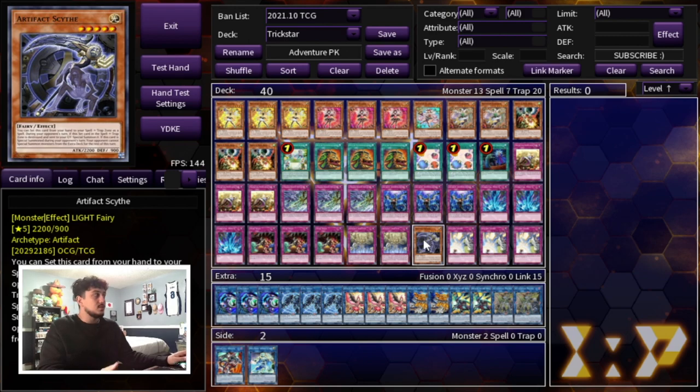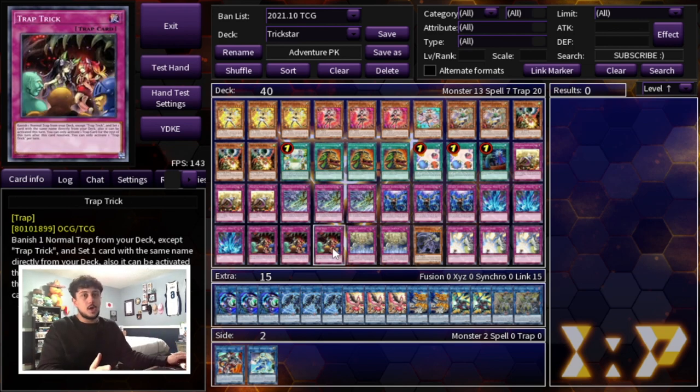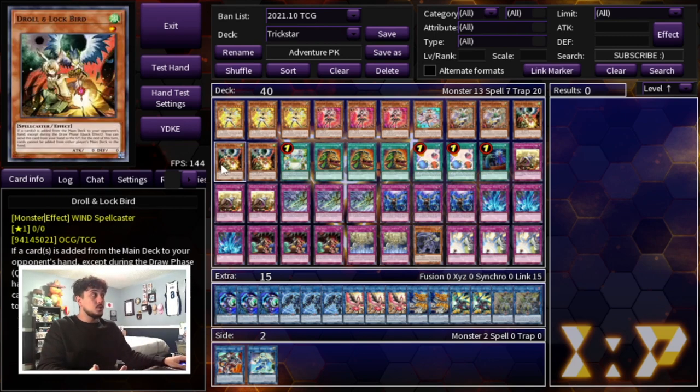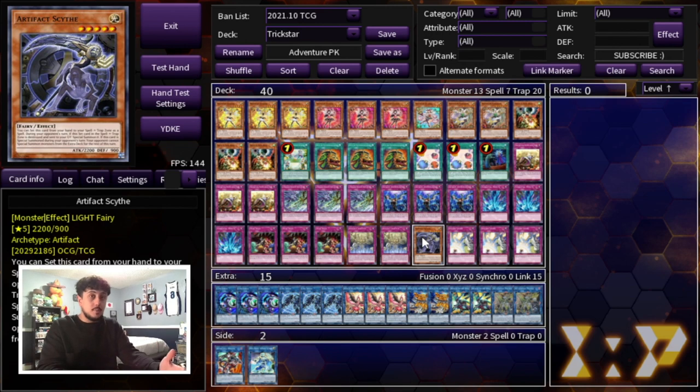Scythe is kind of bricky, I won't lie, but this package is just too strong in today's format not to play — especially in a deck like this where you're not forced to make Dagda. You can just Trap Trick into Sanctum and then Sanctum into Scythe and you're in a really good spot. Scythe shuts down pretty much any combo deck; it's a lockout card and another win condition. So this deck has multiple win conditions: the Reincarnation and Jellen-Lockbird lock, the Scapegoat into Boral Sword OTK, and Scythe to lock your opponent out. That's why this deck is so cool.